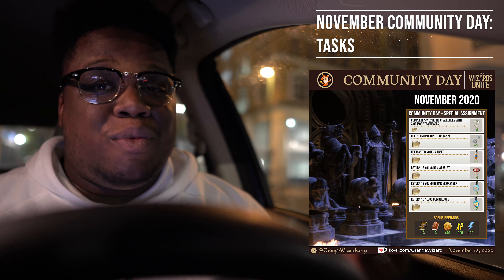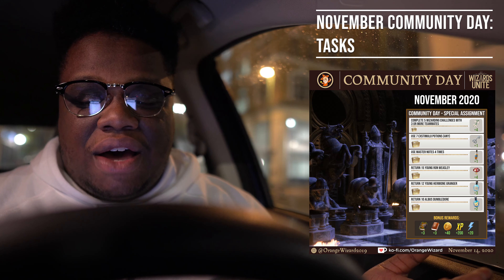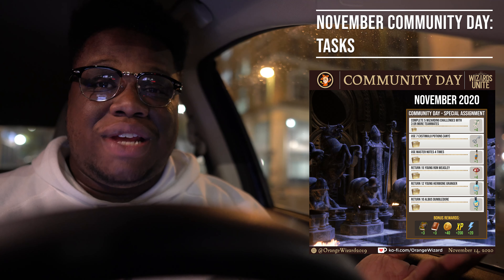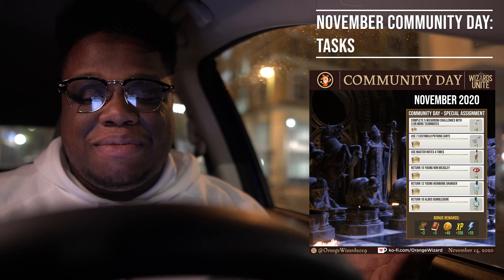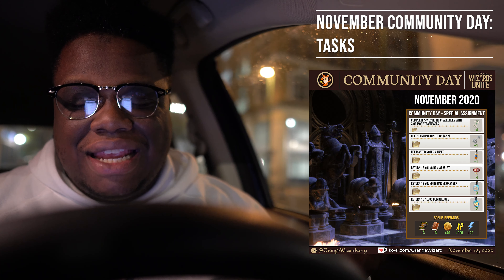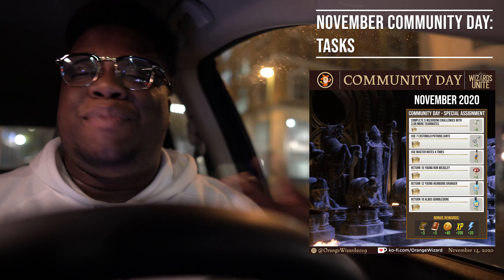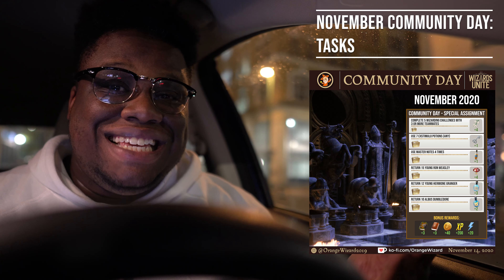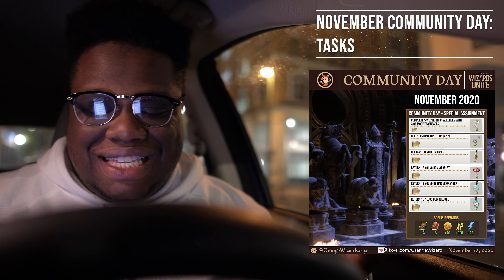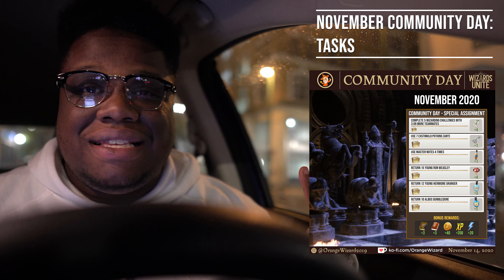The rewards include some more Snowdrop — which we'd need since we're running Tonic — a Silver Key, Doxycide to help with the returns, Toadstool, three of the normal Exstimulo potions, and your two strongest Exstimulo potions rounding off your rewards. Then your bonus rewards, which everybody needs — even advanced level 60 players: three DADA books, three spell books, coin, XP, and some Spell Energy.